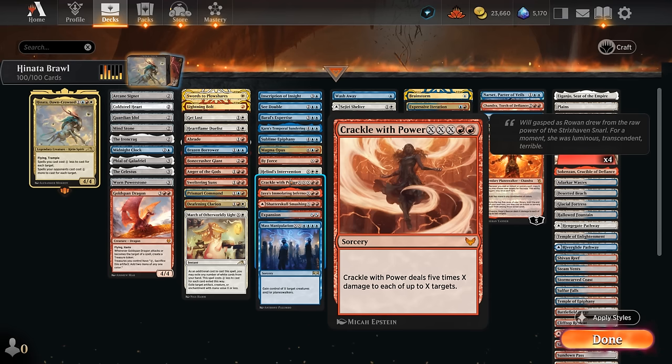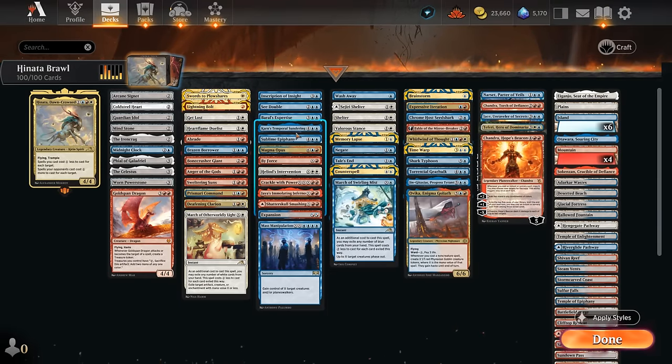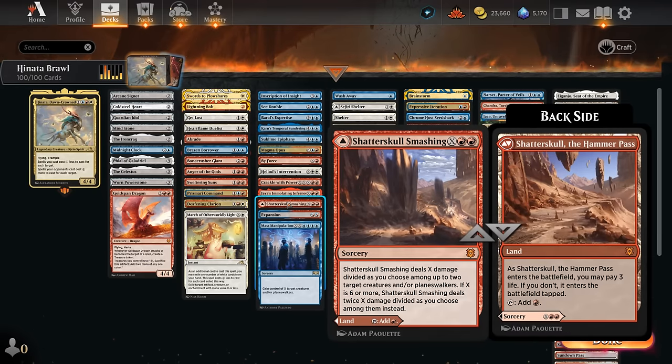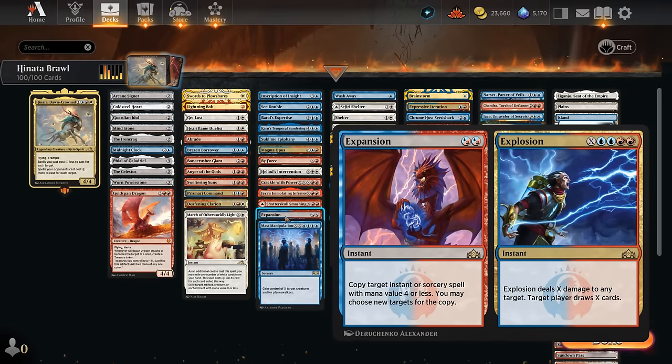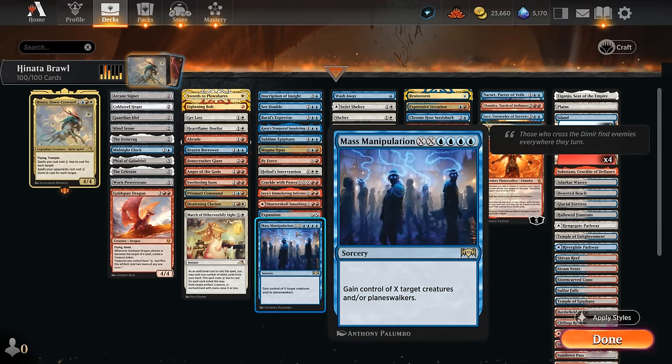Crackle with Power is one of our preferred finishers with Hinata in play, potentially dealing 10 or 15 damage to the opponent directly. Immolating Inferno is similar but requires a legendary creature or planeswalker in play since it's a legendary sorcery. Shadow of Skull Smashing can be played as a land or removal for multiple creatures and planeswalkers. Expansion can copy a cheaper spell, but we're mostly interested in Explosion drawing us extra cards while dealing damage — it also has two different targets. And Mass Manipulation can pretty easily steal all the opponent's creatures and planeswalkers with Hinata out.